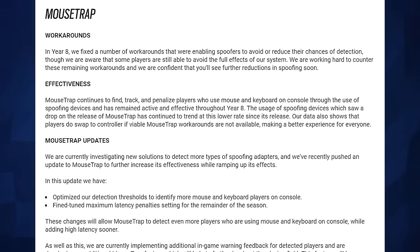On effectiveness: Mousetrap continues to find, track, and penalize players who use mouse and keyboard on console through spoofing devices and has remained active and effective throughout year 8. The usage of spoofing devices, which saw a drop at the release of Mousetrap, has continued to trend at this lower rate. I do wonder though — is that less people using mouse and keyboard on console, or people who have got better at hiding it? Before anti-cheat was introduced, not a single player was attempting to avoid detection. Afterwards, people are now attempting to avoid detection, which might result in people just not showing up as having a mouse and keyboard but still playing with it, perhaps in a less effective way. They do say their data shows that players swap to controller if viable Mousetrap workarounds are not available, making it a better experience for everyone.